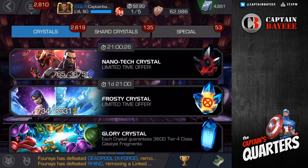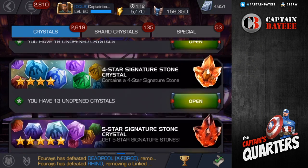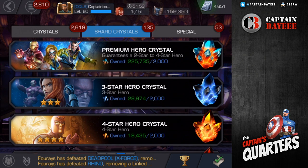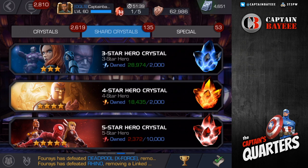One last thing I forgot to show — my crystals. Not much in the first column, just alliance quest crystals, a decent amount of max signature ability crystals, tier-4 catalyst from 5.2, and some miscellaneous items. For shard crystals, I have over 200 premium hero crystals — I'll probably do a PHC opening soon. Most importantly, I am at 18,000 four-star shards, which is nine four-stars. I'm waiting until next week when Iceman gets added into the crystals, so look out for that four-star opening, probably around Wednesday or Tuesday.